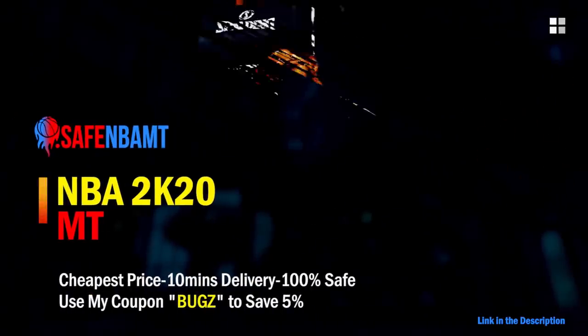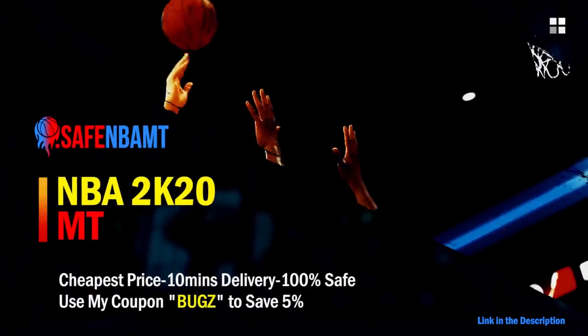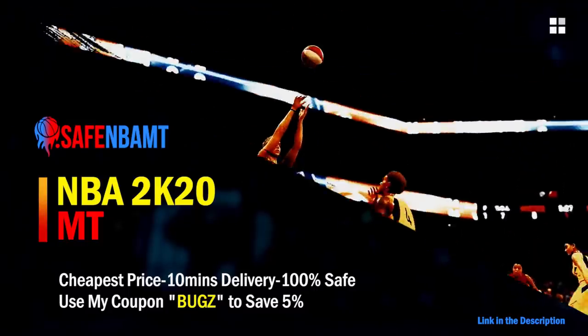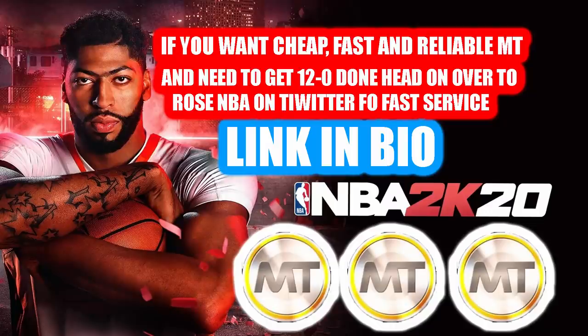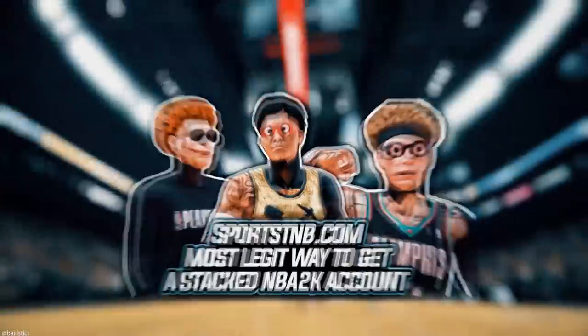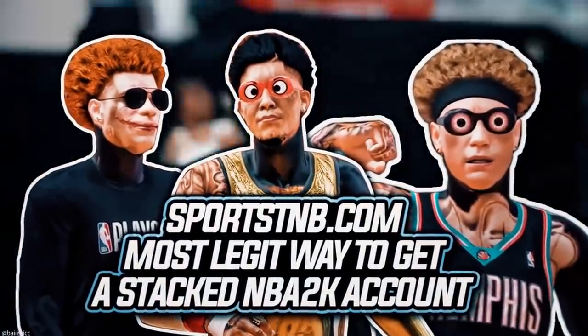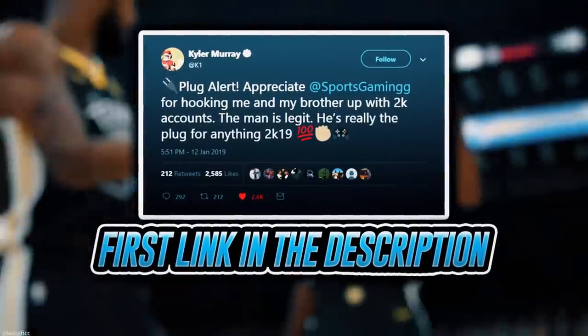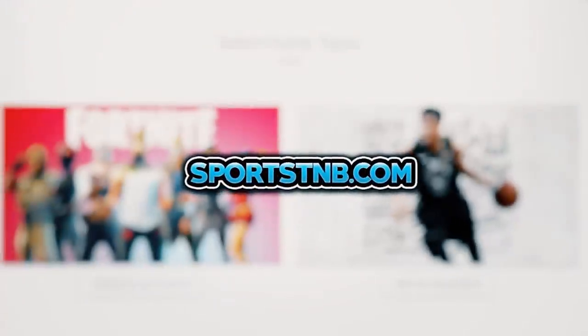For cheap, fast, and reliable NBA 2K20 MyTeam coins, head over to nbasafe.com and use code 'bugs' for five percent off at checkout. For MT and going 12-and-0, check out Rose NBA on Twitter. If you're looking to buy a stacked NBA 2K account with max badges, visit sportstmb.com — he's been in the community for years with hundreds of reviews. Click the first link in the description.